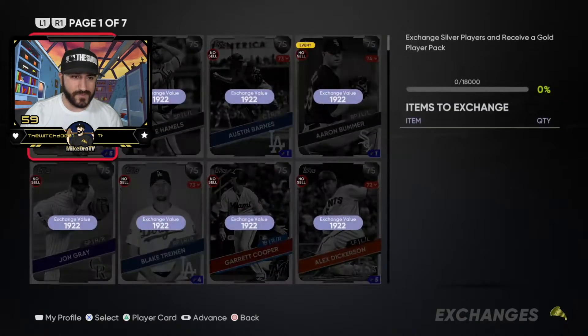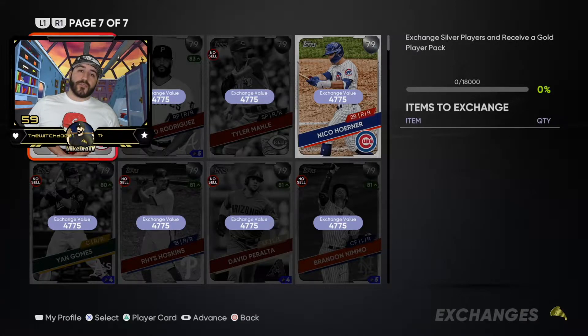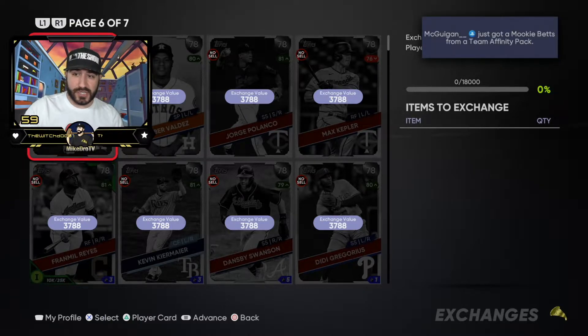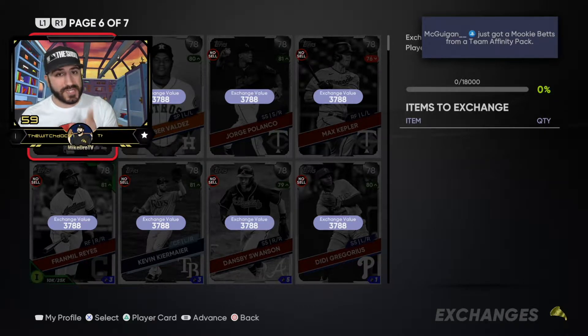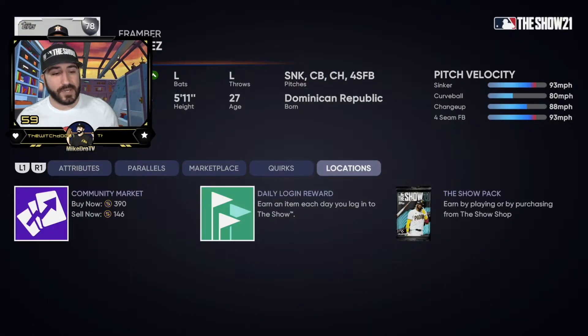I've pretty much maxed this out. For a 79 silver I want it for less than 250 stubs, because four 79s can equal a gold. The way I do it is three 79 silvers and one 78 silver, or four 78 silvers and one 77 silver — you get just over the 100 threshold on the silver exchange. You need 18,000 points; you'll always land about 100 to 300 over using that method. That's the best way to do it in my opinion.